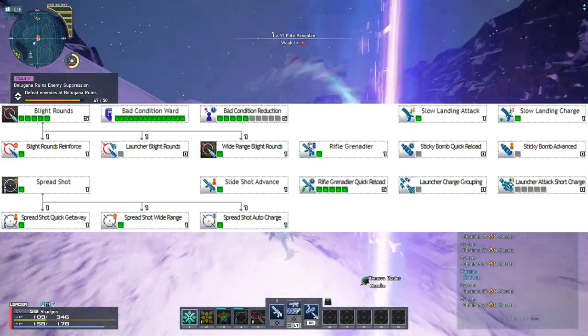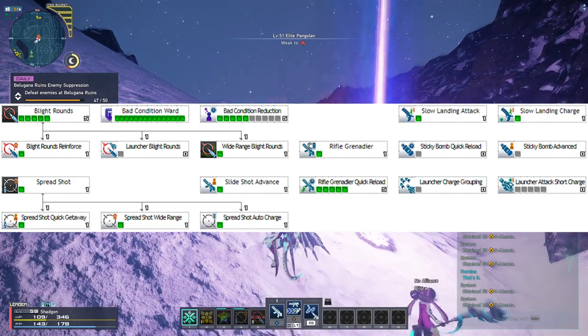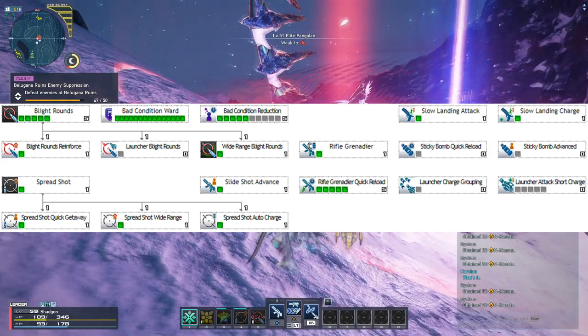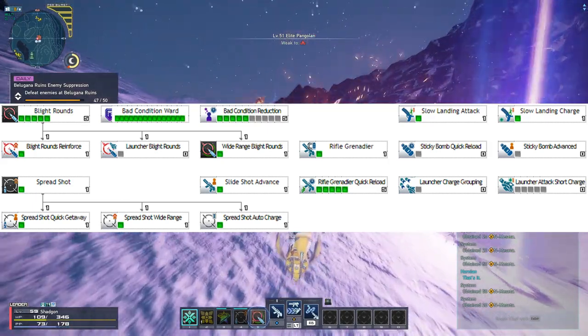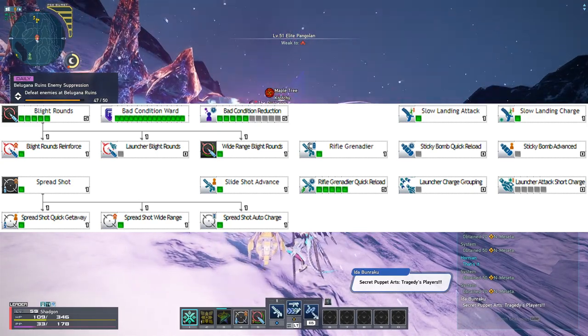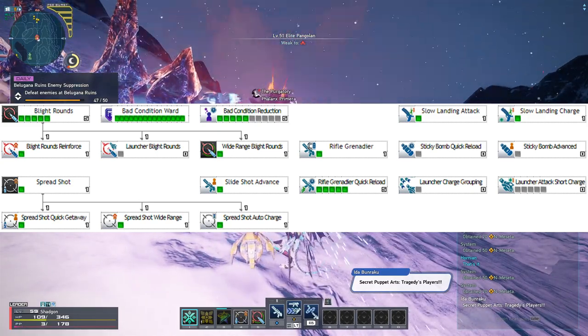Take Rifle Grenadier, which lets you throw or place a grenade on the ground when you hold the weapon action button. Upgrade this by maxing out Rifle Grenadier Quick Reload, which, when maxed, instantly resets the cooldown of your grenade when you successfully dodge an attack.